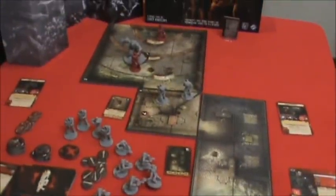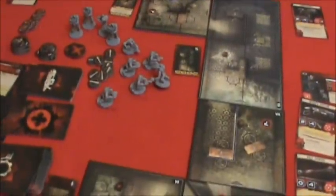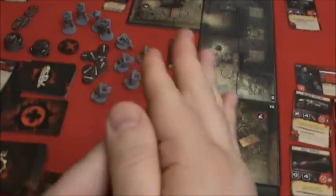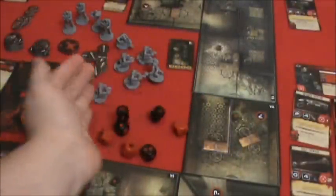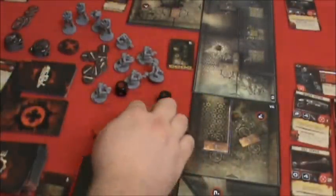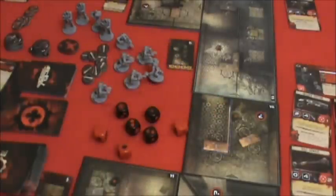Three dice for defense, we have to remove the ammo token from the Hammer of Dawn. Four dice for the attack, three dice for defense. This is it — this could be the game-winning roll. If you've ever seen my Dungeons and Dragons board game when I did this, I rolled a natural one. But the game depends on this die roll. Here we go! We've got one, two, three, four, five — and an Omen, which deals another two wounds.